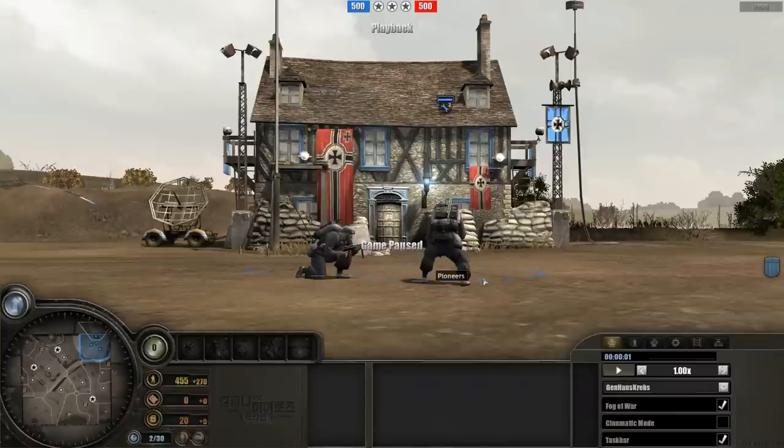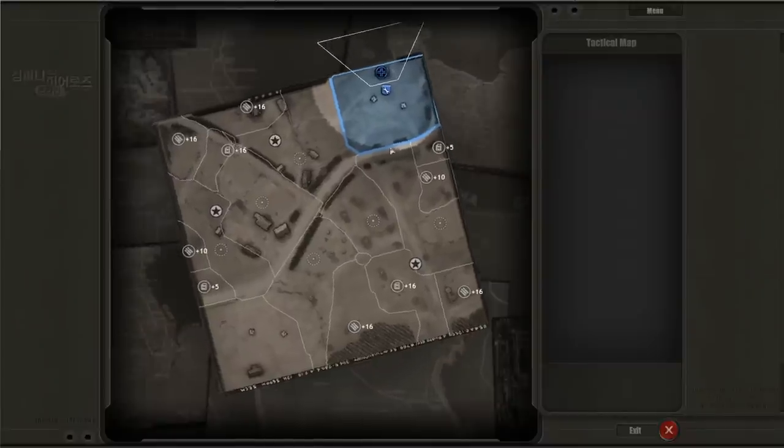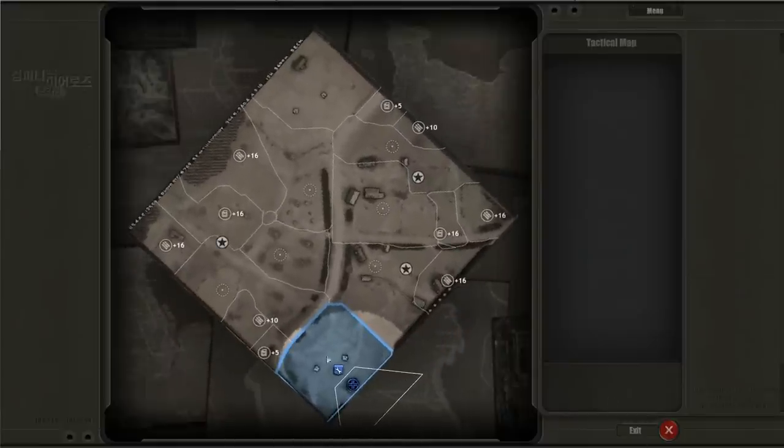Just before I get started, I want to go into the tactical map because this is Angleville. I'm sure a lot of you are familiar, but for those who aren't: we're starting here in this blue spot at the bottom, our enemy is on the north side. Angleville is quite a symmetrical map - on the left and right-hand side you've got high munitions and fuel points, and that's what we want to go for first.